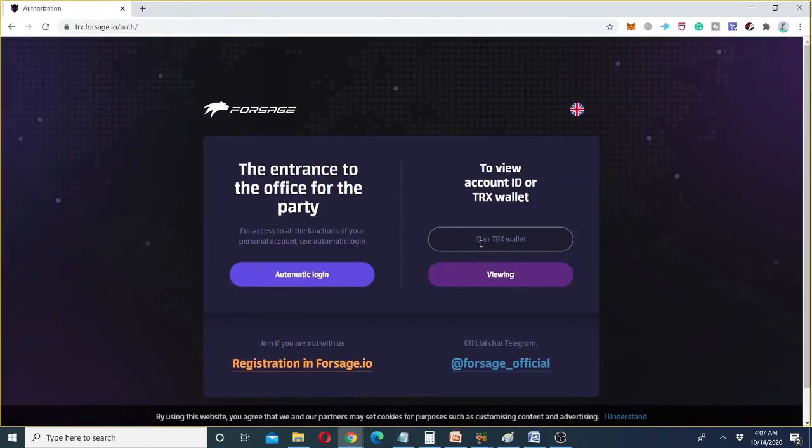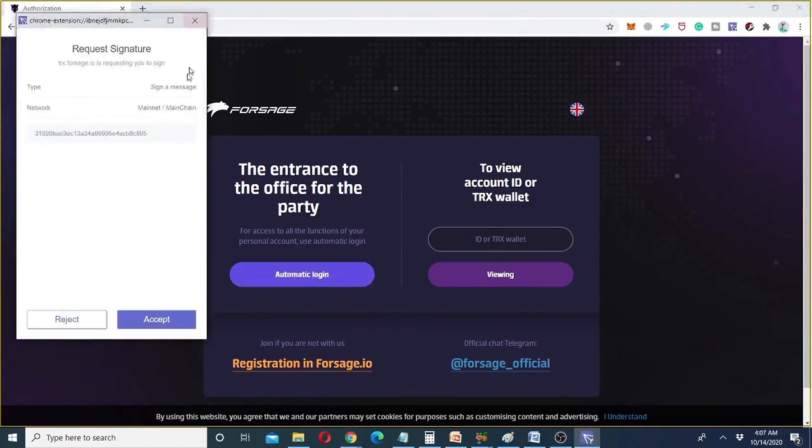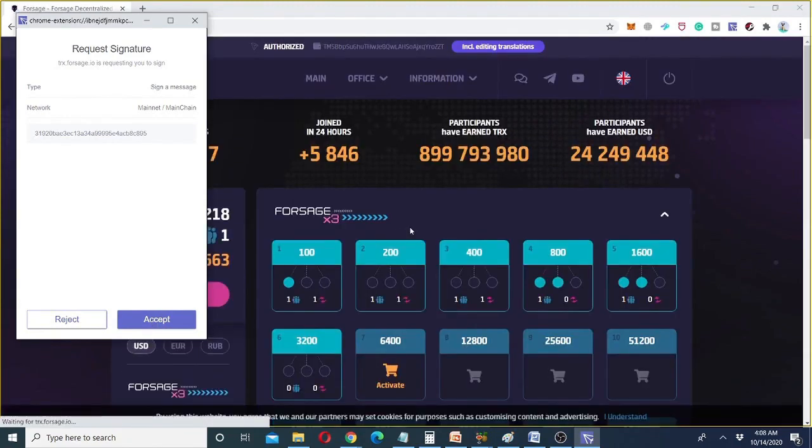Now let me show you the live demonstration of how to buy the Forsage X Gold slots. First, log into your account by clicking on the automatic login. Your TronLink browser wallet will pop up. You just need to accept it and give permission to communicate your browser with your wallet. After clicking accept, you will be logged into your wallet.